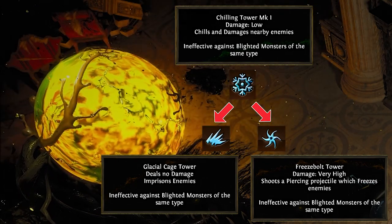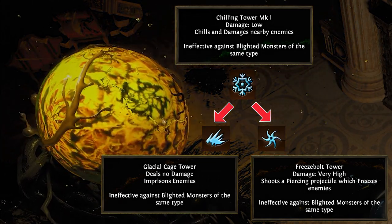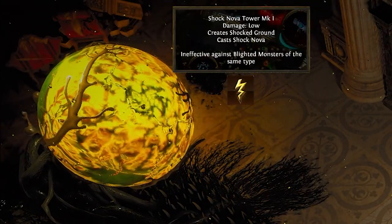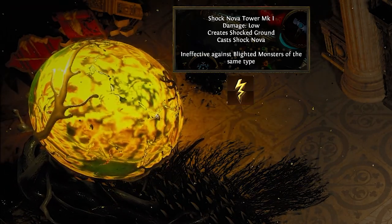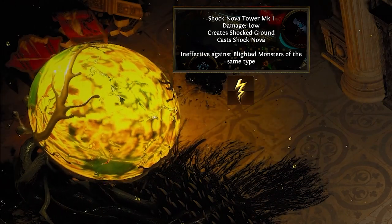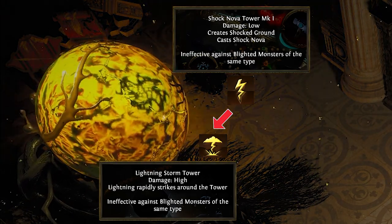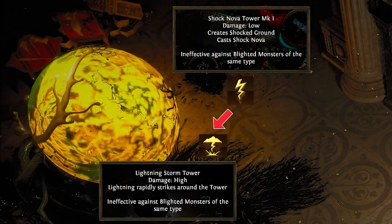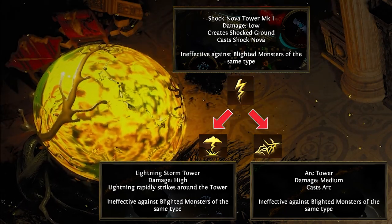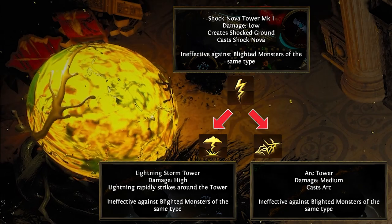My suggestion is to spread chilling towers behind your main damage towers at level 1 or 2 and don't upgrade them to level 4 unless you're struggling with bosses. The shock nova tower deals low damage and applies shocked ground in a small area, causing enemies to take more damage while standing on it. It's best suited for choke points where multiple lanes converge. At rank 4 it upgrades into either the lightning storm tower, which deals high damage but pales in comparison to the arc tower, or the arc tower, which deals medium damage and chains between many enemies at once — the preferred option and one of the strongest towers in the game. My suggestion: build shock nova towers at choke points and heavily consider the arc tower as your main DPS tower. Ignore the lightning storm tower.